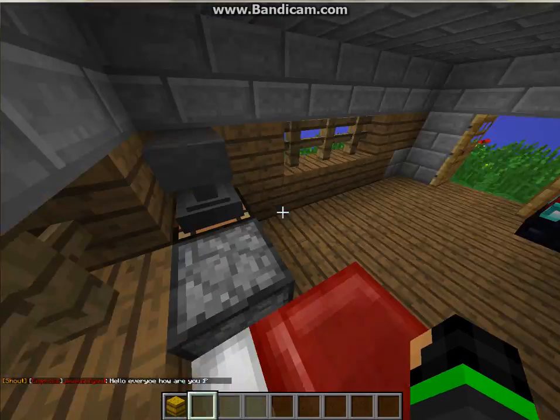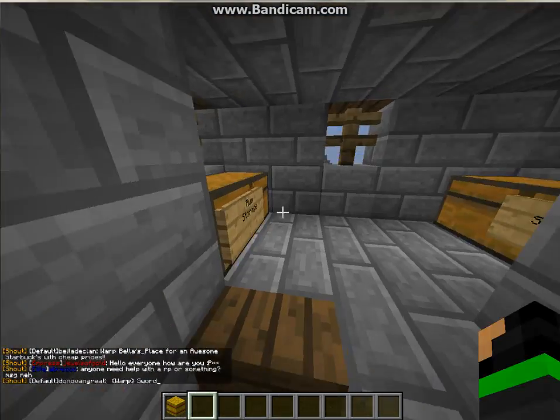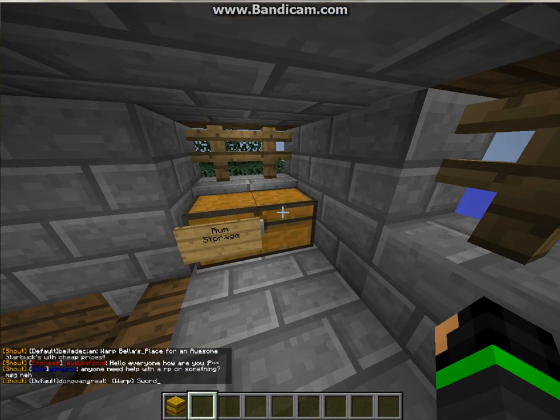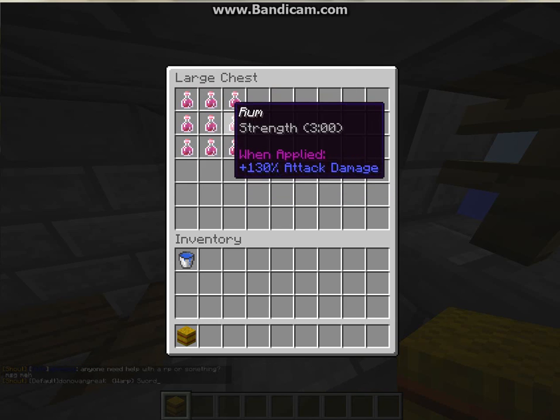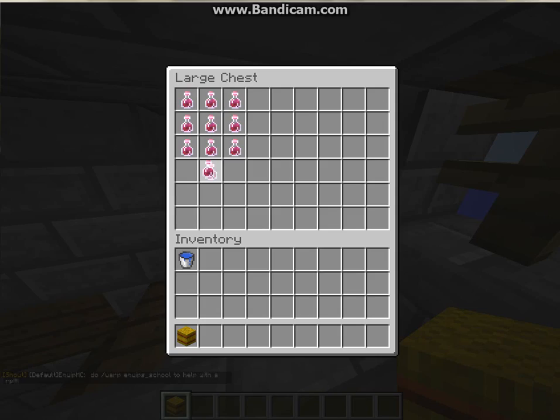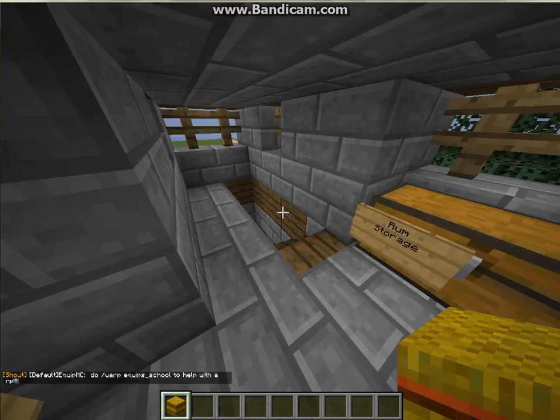This is Grant's house — not the best, but Grant technically considers himself not a good builder. So he has rum, and the way to multiply that is you press the mouse 3 button. Yeah, it's kind of cool.